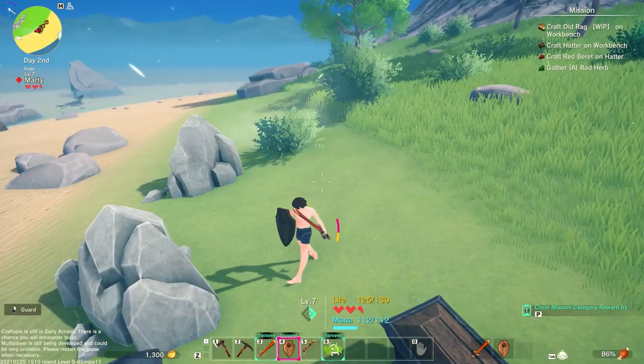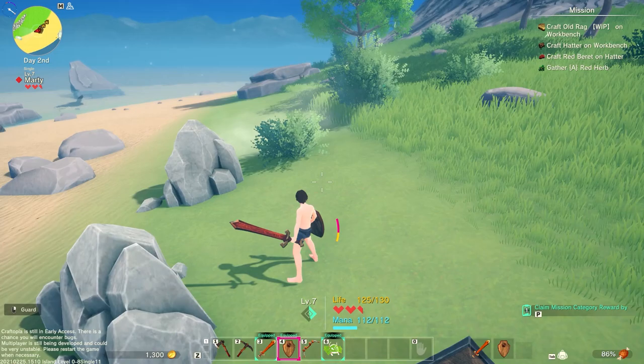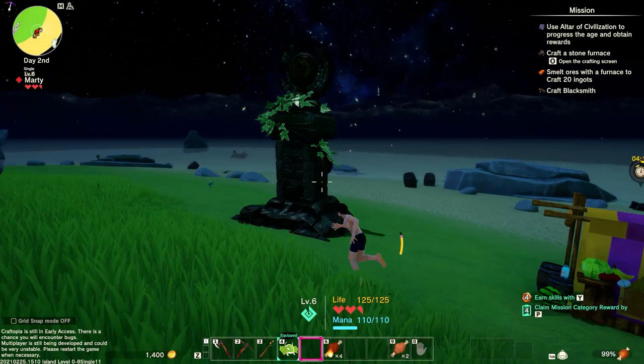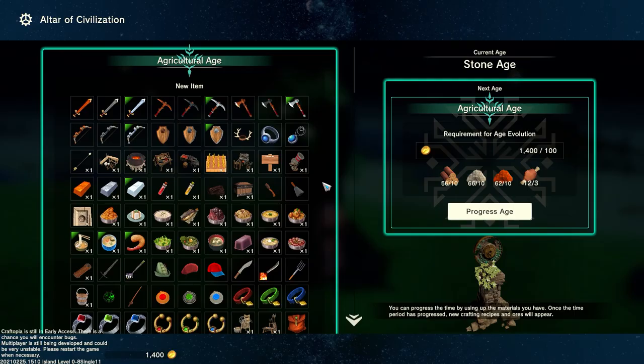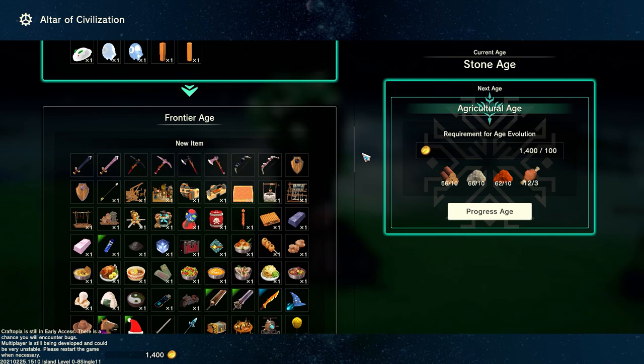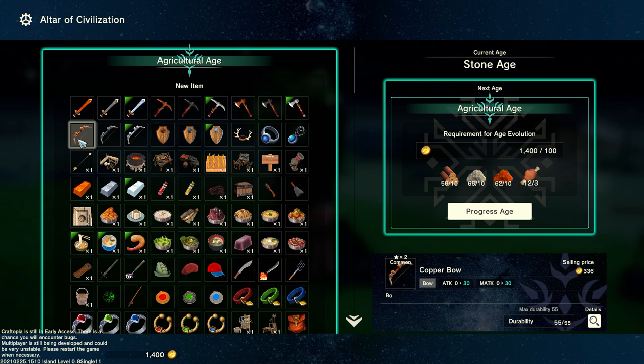Eventually you'll hit walls where you've made everything and can't build anything new, and you feel like you're kind of at the end of the game. That's where this thing called the Altar of Civilization comes in. You give the altar certain items and you can progress to the next stage — the next age. If you've played games like Satisfactory, it works very similarly: you craft high-level items from that age, give them to the altar, and then you progress to the next age. It's quite unique for a crafting game and I thought it was really cool.